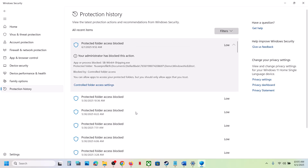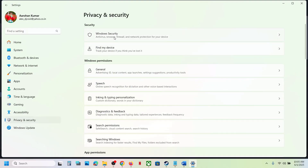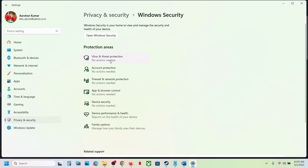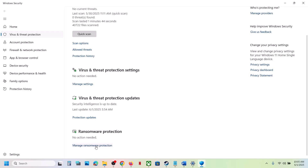Click on Yes to allow. That should fix the problem, but if you're still facing the problem, open Windows Settings once again, go to Privacy and Security, Windows Security, then Virus and Threat Protection, scroll down to the bottom and you will see Manage Ransomware Protection — click on it.